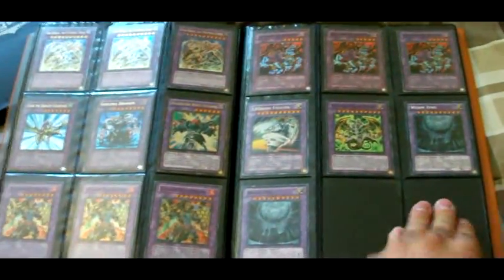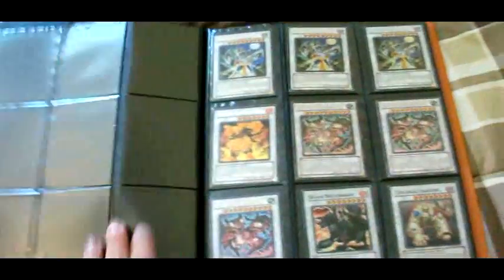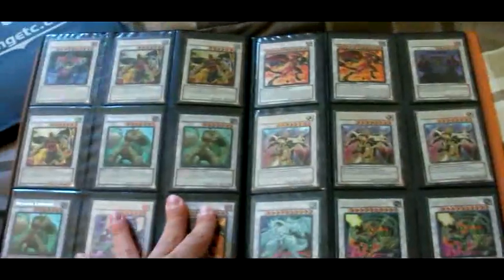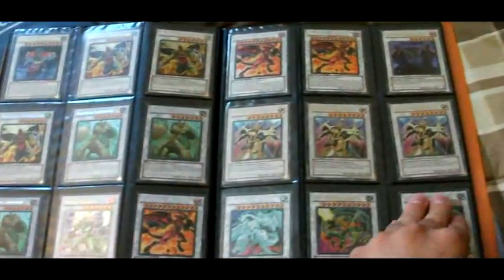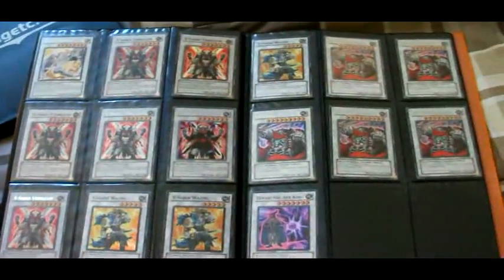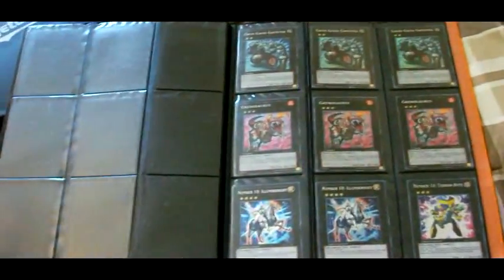As for the cards themselves, all of them are holo or dual terminal to some extent — there are DT commons in here, rares and up, and supers; they're all foils. Not all of them are English though; there are a couple of cards in here that are foreign. If you send me a list of stuff you want and it turns out a card is not in English, I'll be more than happy to tell you what language it is, and if you don't want it that's fine — I understand some people don't want to use them.